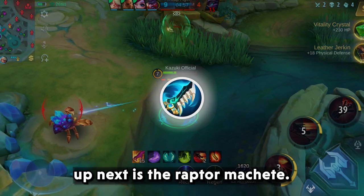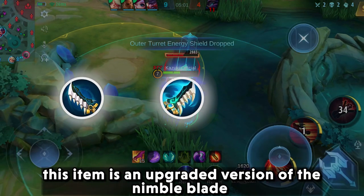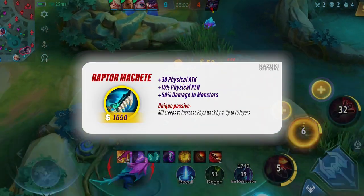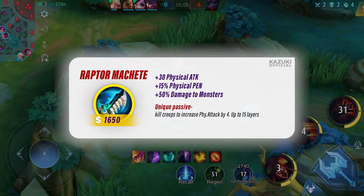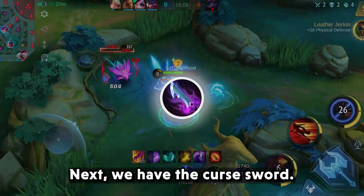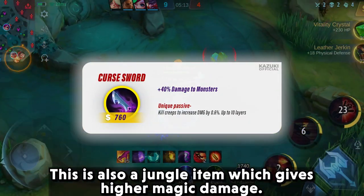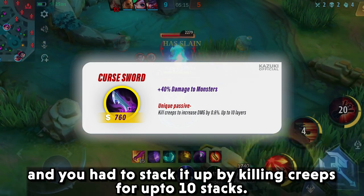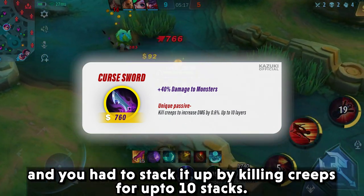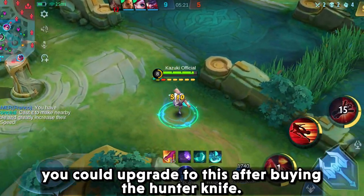Up next is the Raptor Machete, an upgraded version of the Nimble Blade. Next we have the Curse Sword. This is also a jungle item which gives higher magic damage, and you had to stack it up by killing creeps for up to 10 stacks. You could upgrade to this after buying the Hunter Knife.